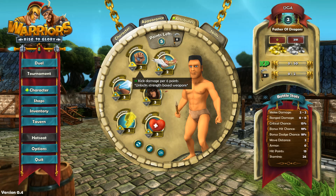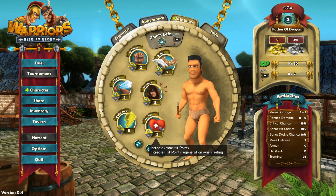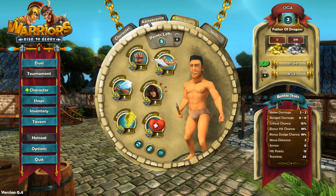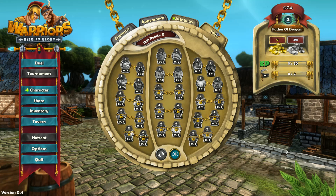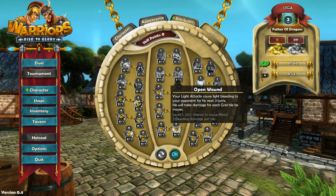There are different attributes: strength, agility, attack, defense, endurance, and health — each one does something different. In the beginning, you can also customize your character look and appearance. There's also a skill tree, and as I play, I'll be earning skill points that I can unlock — things like Arrow to the Knee or Open Wound.